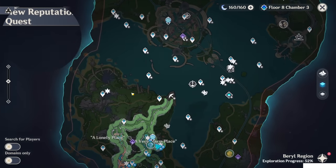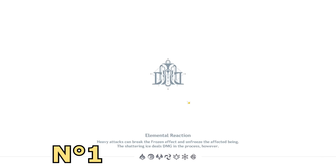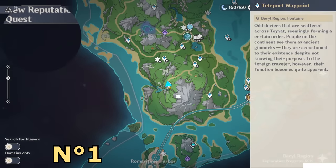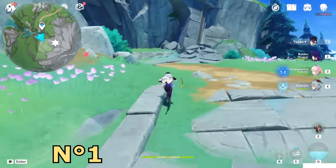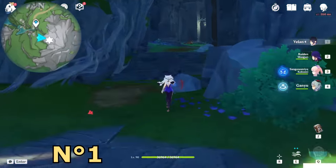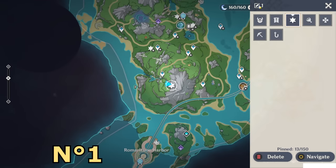Their locations are marked on the map. Now let me show you the first three pages. The first one is here — teleport to this teleport waypoint, go behind this one. We already took it during the world quest, but let me still show you the location. Inside this cave here you will find a protected chest guarded by some rift hounds — kill them and open it. Once you open it you will get page number one.